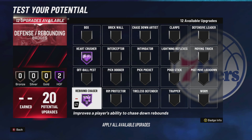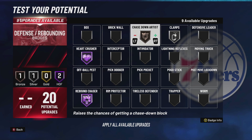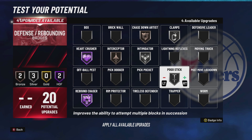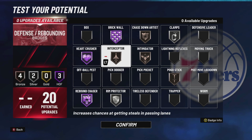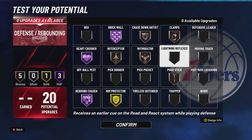I run Rebounder on Hall of Fame, Clamps, Chase Down Artist on bronze — you unlock the chase down animations on bronze so you don't need it higher. You gotta have Intimidator. Interceptor I run on bronze or silver — bronze is good enough. I don't really like the Pogo badge but I use it. I run Brick Wall and Rim Protector on gold.